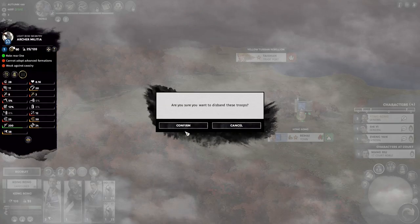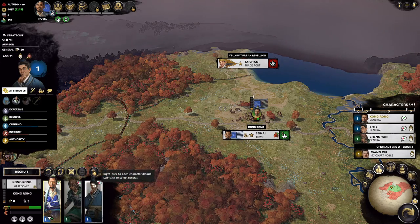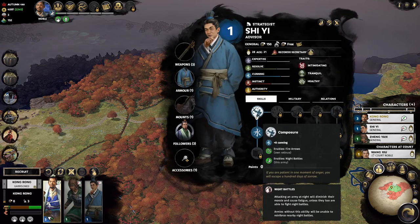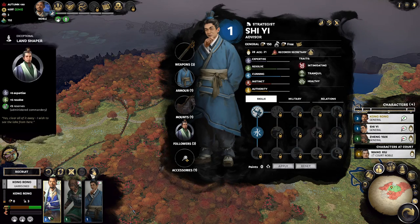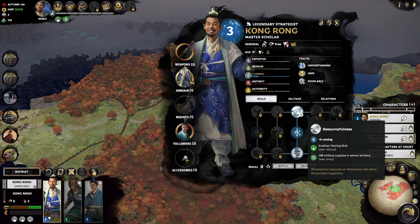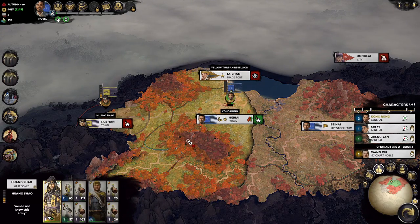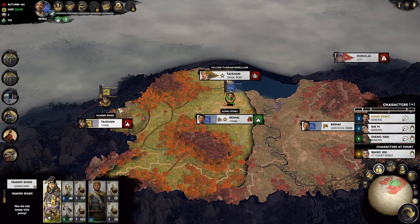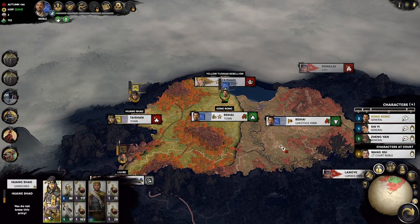We're going to raise the army — put these guys back on the field fully healed. Instead of Wang Xiu who's now on assignment, we take out Shi Yi as our general. We'll drop his archers to save on upkeep money for a few turns. The reason I want Shi Yi in our army is because he has the Composure skill unlocked, which gives us fire arrows and most importantly night battles, which will come in handy very soon. Kong Rong starts with Resourcefulness, which gives flaming shot on trebuchets — also useful soon.